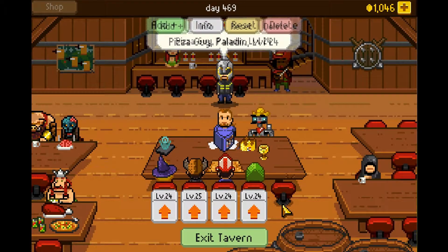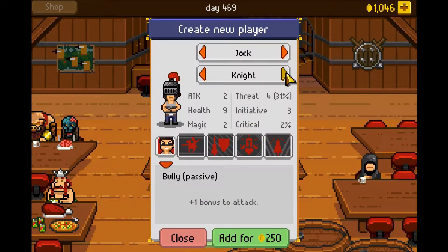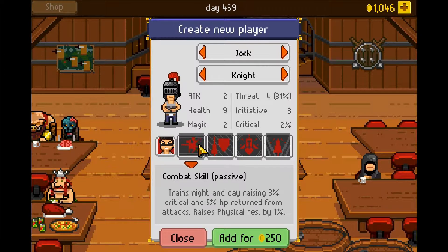Now that I got a knight, let's see what he does. Trains night and day, raising 3% critical and 5% HP return from attacks. Raises physical resistance by 1.